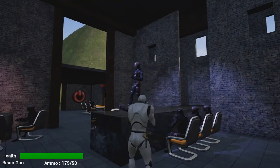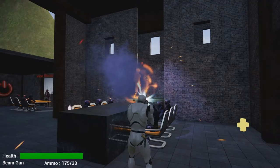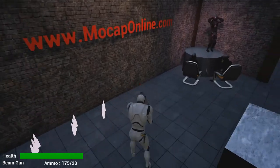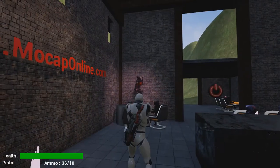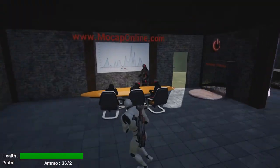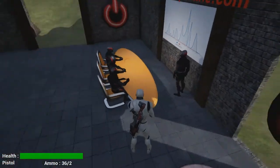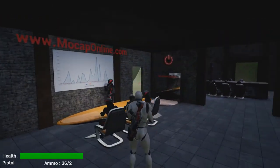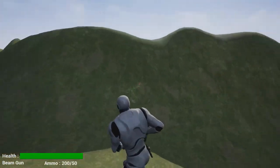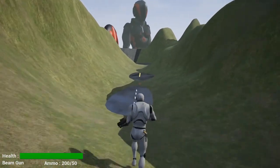Here's the nightclub — zombie fashion show and a private dance. Here's a Mocap Online business meeting, looking at our monthly sales. And we're back up in the hills again. The wind's a lot louder up here. So does the banjo.